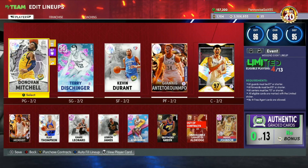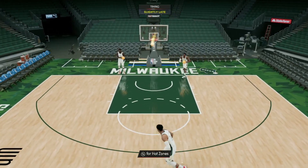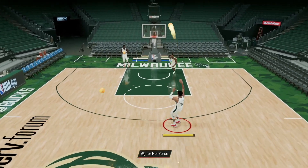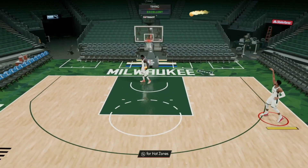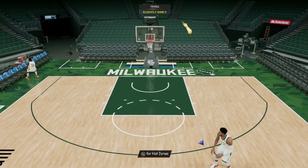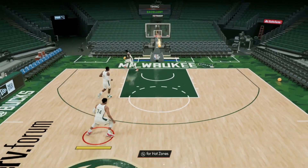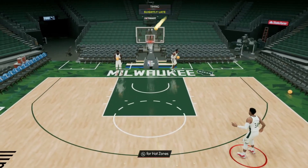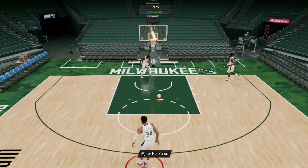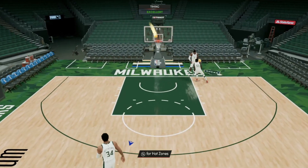Going into freestyle with this Giannis card, looking at his three-ball — honestly I love Giannis's release. He only has an 85 three-ball and not the best Hall of Fame shooting badges, but once you get his release down you can green pretty consistently. I'm not knocking them all down right now, but we're already greening some solid shots. He can't get all the shooting badges his Pink Diamond could, but with 85 three-ball we can start knocking them down.